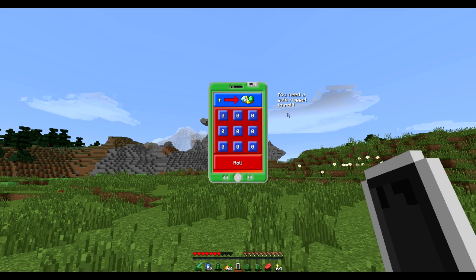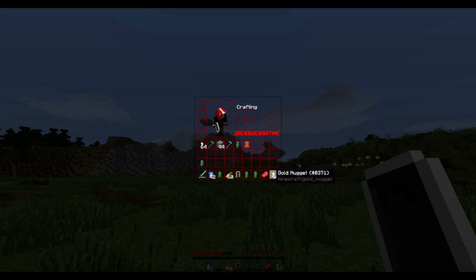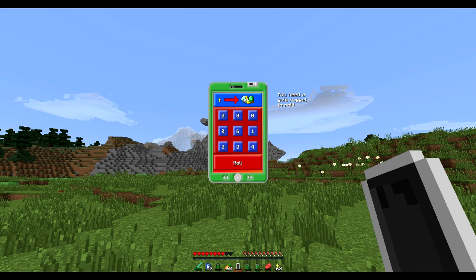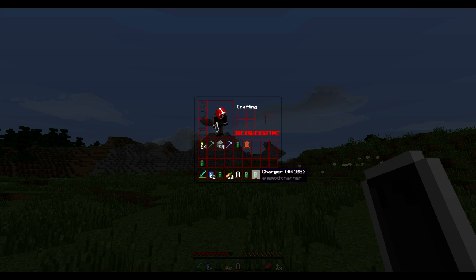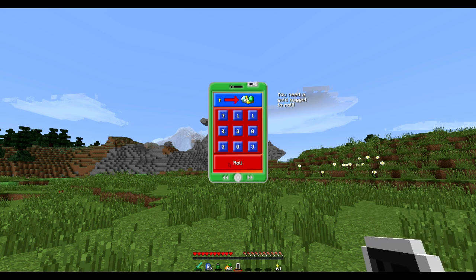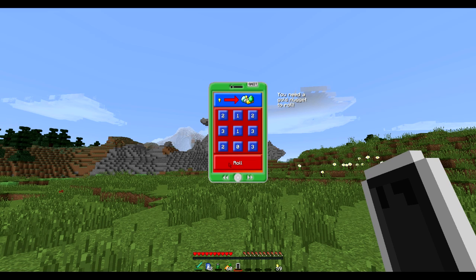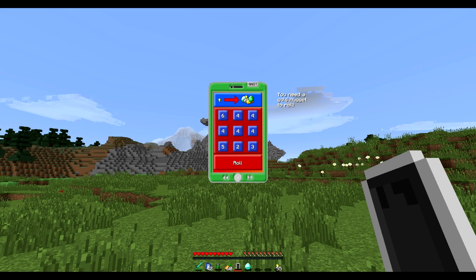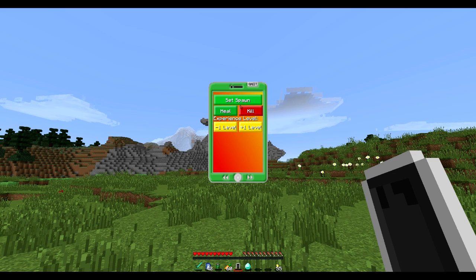There's a gambling app that requires a gold nugget to roll. It's a slot machine — you get free stuff if you match three of the same in a row. Let's clear our inventory so you can see. Rolling... we're being very unlucky. Each roll uses one gold nugget. There we go — four, four, four — we got a diamond for that!